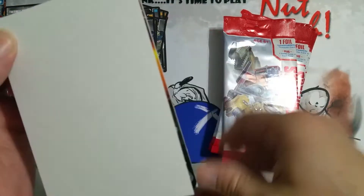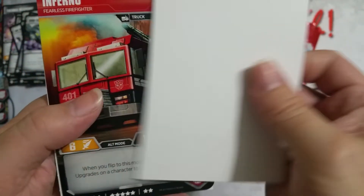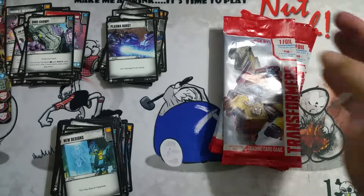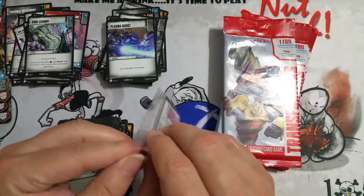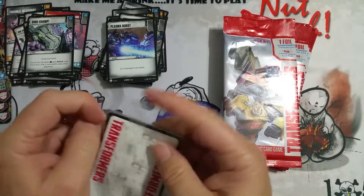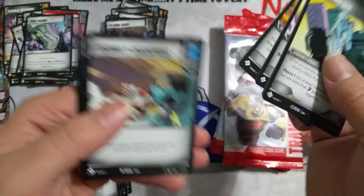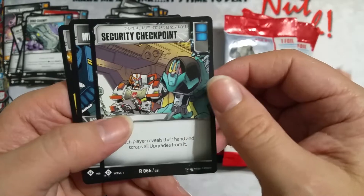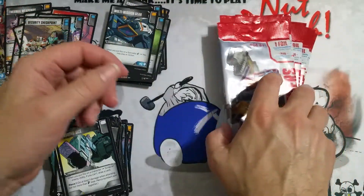I have fond memories of - what was the F-14? Inferno - pretty sure we already got him, he's uncommon. I can't remember his name but he was an Autobot, freaking huge. My grandparents got me that one year for Christmas because I asked them. They'd call me up and ask what I wanted. My home life was relatively on the low end. Security Checkpoint, Multi-Mission Gear, and Bug Bomb. My grandparents had a little bit of money.